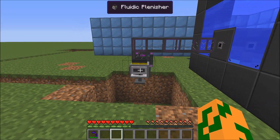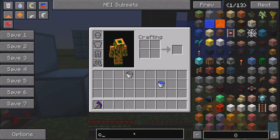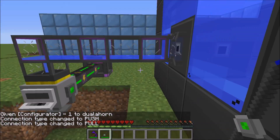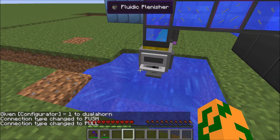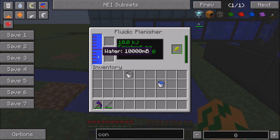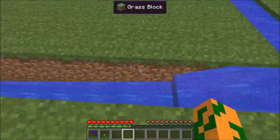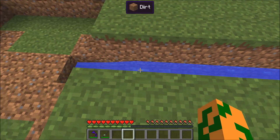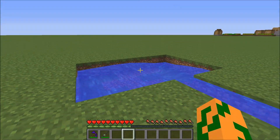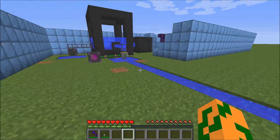Another cool thing is a Fluidic Punisher, which is new to this patch. What this thing does is punish the fluids — you grab your configurator and set this to 'pull,' and this thing will fill up everywhere around it as it gets water. It fills it up with source blocks too. So if you want to make a man-made lake or something, this is a great way to do it.